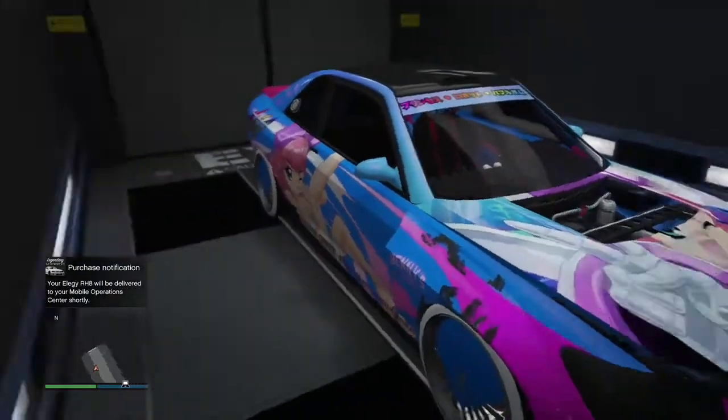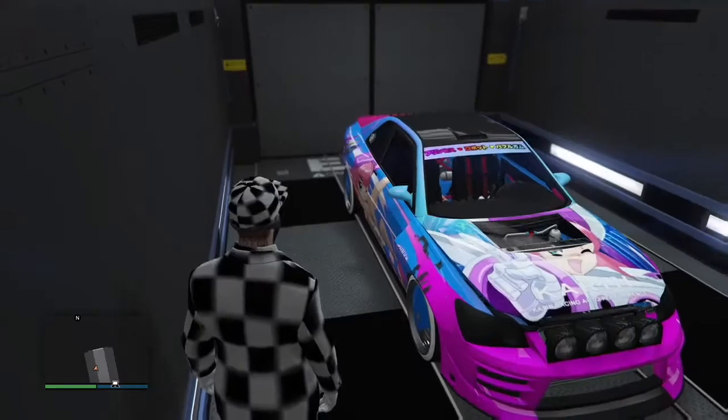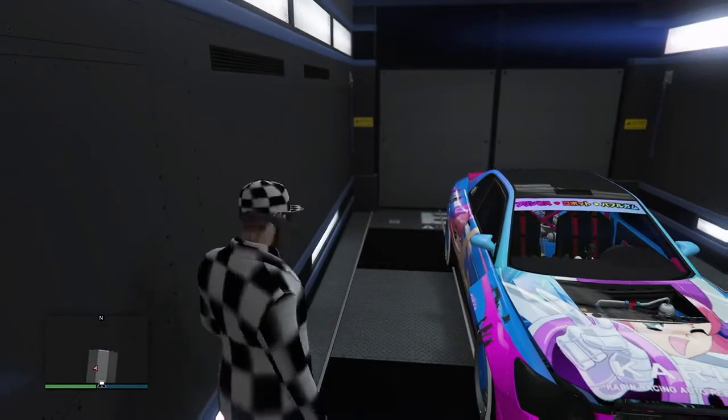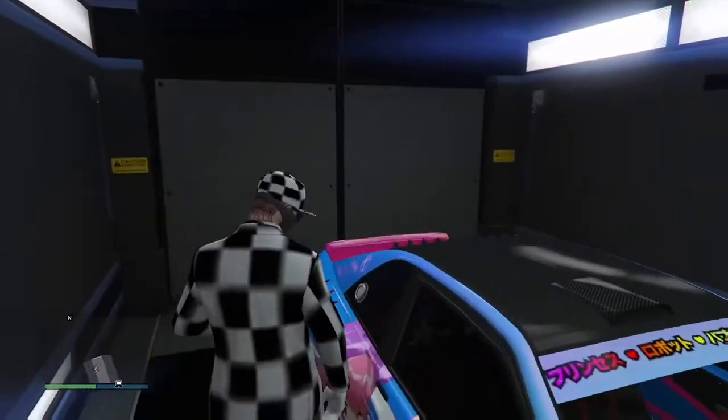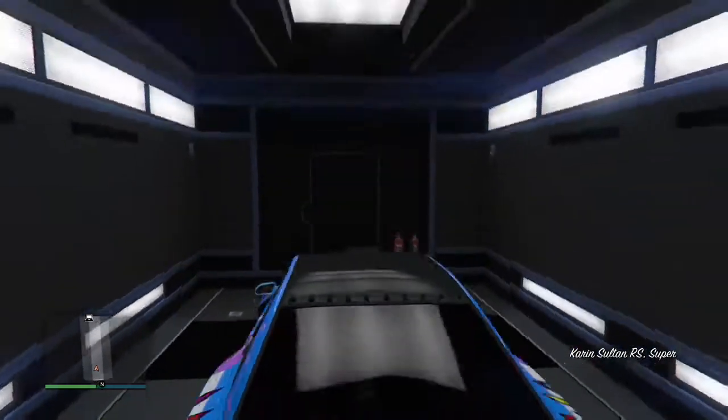You're going to have to wait for the Elegy to be delivered, but before then you need to pull your Sultan out of the garage. Go ahead and get inside your Sultan and pull it out — you don't want it in there when that car gets delivered. It will mess up the glitch.